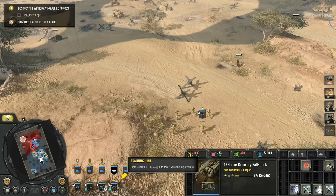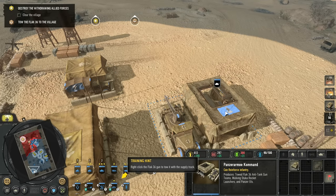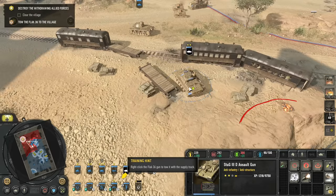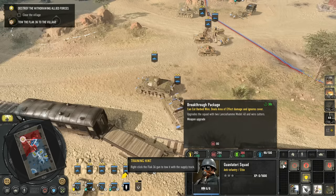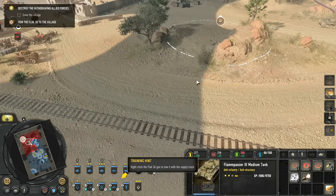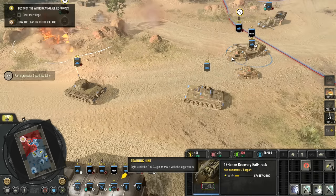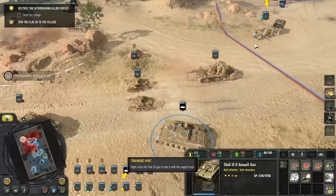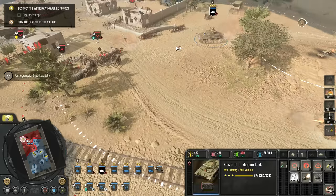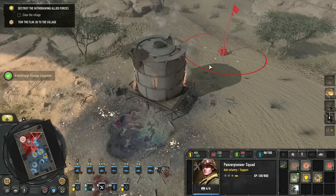We will move towards the final objective. I'll bring in some more troops just because we do have the cap to do so — more infantry in general would be a good idea. We'll grab a Panzer Pioneer that can run over here, and I'll give these the breakthrough package which gives them two flamethrowers. There's an AT gun but we do have a flamethrower so we should just be able to overpower it. With that dead let's go ahead and put our AT gun there.